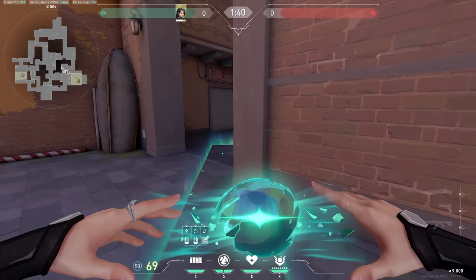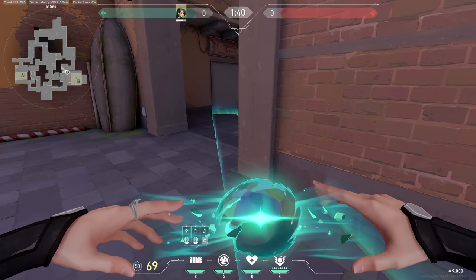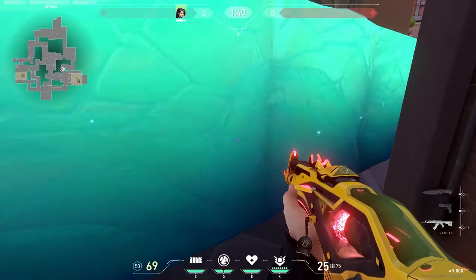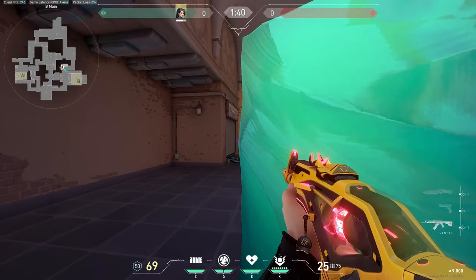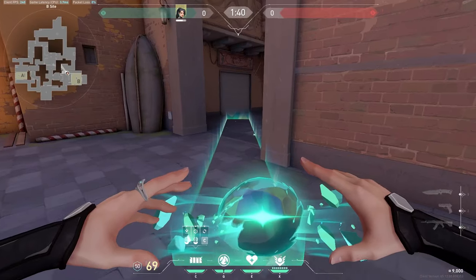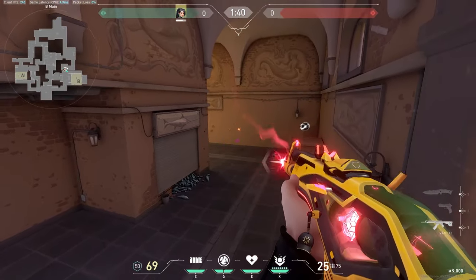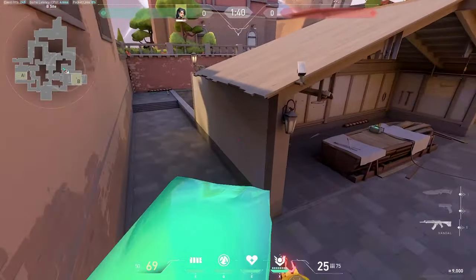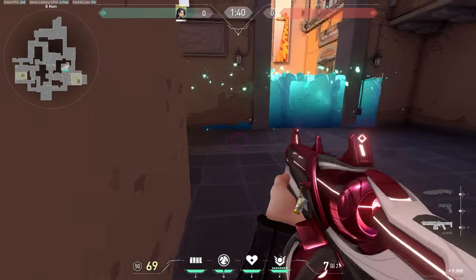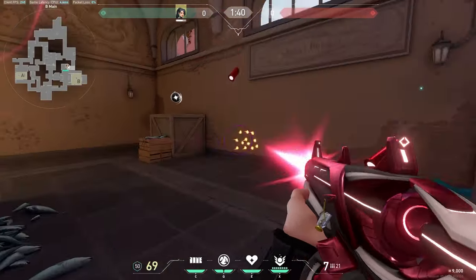This next one is an interesting wall. You want to trick your opponents into thinking that you walled off the entrance of B main — that choke — but really you're leaving a gap big enough for you to walk through. So they'll think they can get orb or break it, and you can just push out and punish them. If they start expecting that, you can boost yourself on that wall and shoot anyone who's expecting it. You could also completely block off the wall and lurk with a Judge or Bucky for some cheeky kills.